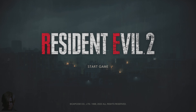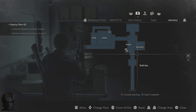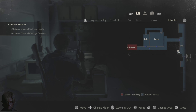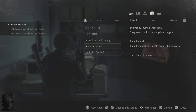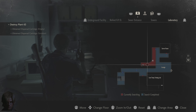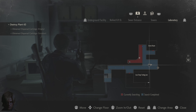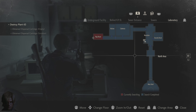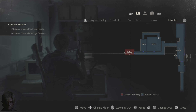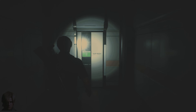Alright guys, picking up where we left off in the last video. I'm pretty sure we have to head back to the nap room because we picked up the signal modulator. We also need to go back and get the large gunpowder, and the circuit breaker room is where we found the lickers and zombies. Since we're closer to the nap room, I'll go there first and try the signal modulator on the circuit breaker. We made it back to the nap room — let's try this circuit breaker.